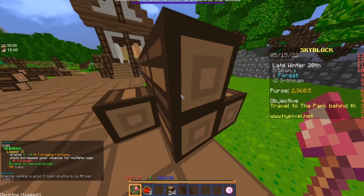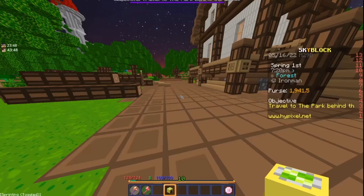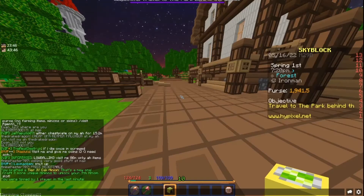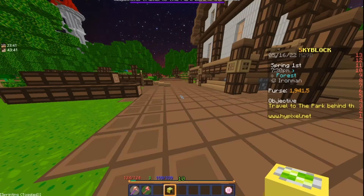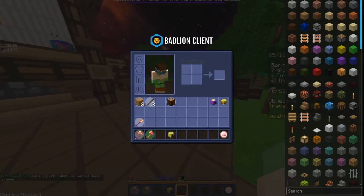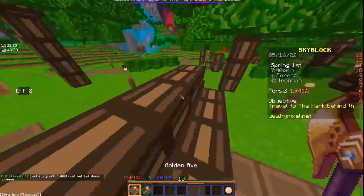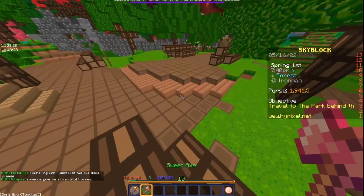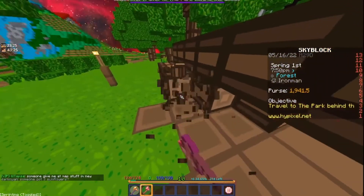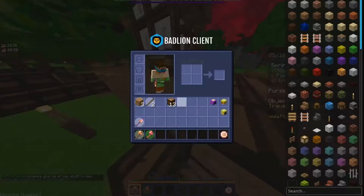Let me start the timer. Oak minion tier 4 obtained — it took around 11 minutes and 30 seconds. Just to clarify, the date changed mid-recording because I had to go to sleep while recording, which is why. It felt like the sweet axe was going very slow, so I switched to a golden axe.